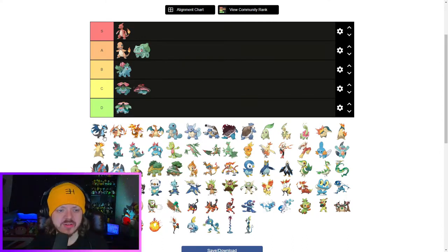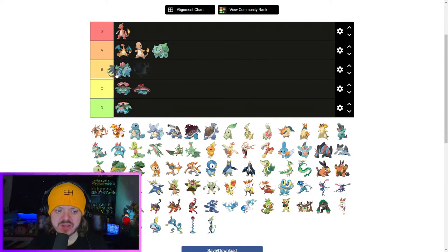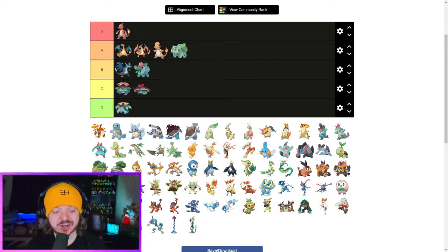We'll probably do legendary Pokemon after this. I'm gonna do normal Charizard first rather than the Mega Evolutions. I think Charizard's good — obviously everybody loves Charizard. It's not a hot take to say Charizard is amazing, but he is a little bit overhyped sometimes. I think he's a very solid A, possibly an S. Charizard X is going to the top of B tier — I don't love the Dragon-type Charizard. I do prefer the Y form to the X form, and I think sticking them both in A tier is fair. Gigantamax Charizard I do think is the best version we've received — he's so doofy, I love him to bits. That's an easy S.